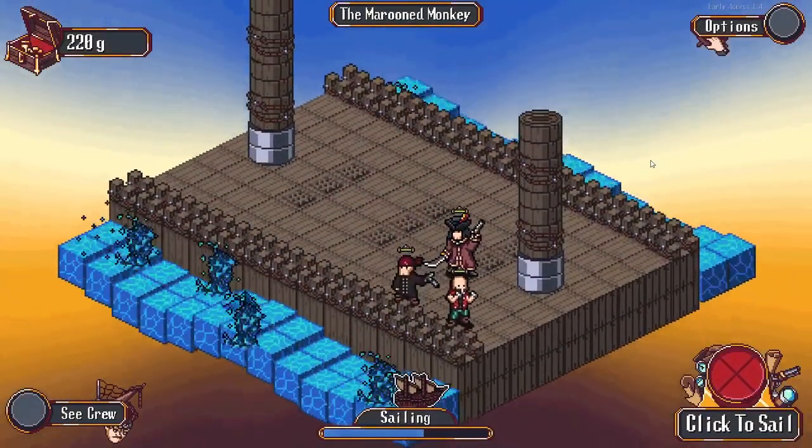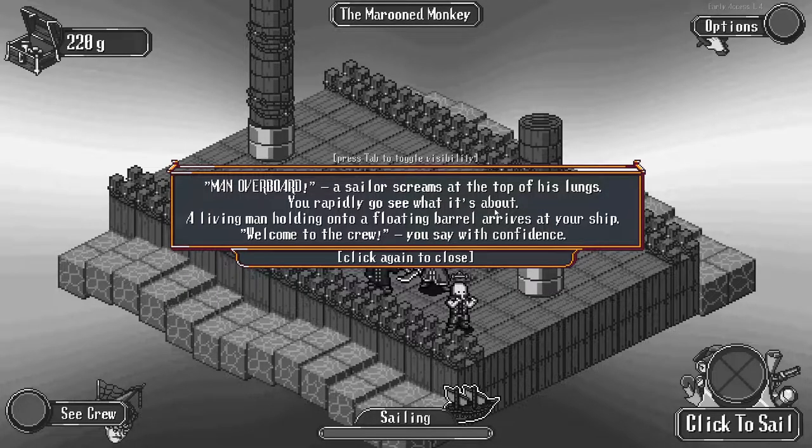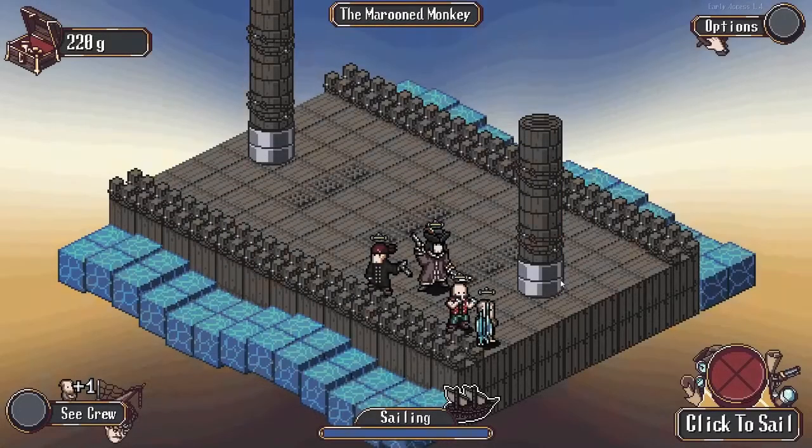I think like every other event we run into, we get a random event like this. Man overboard - a sailor screams at the top of his lungs. A living man holding onto a floating barrel arrives at your ship. 'Welcome to the crew,' you say with confidence. We just got a jobless man.